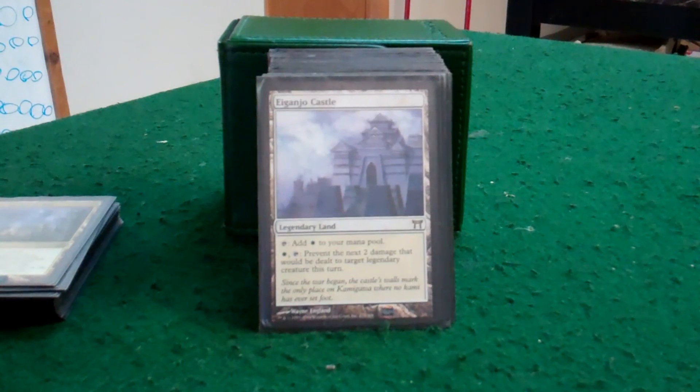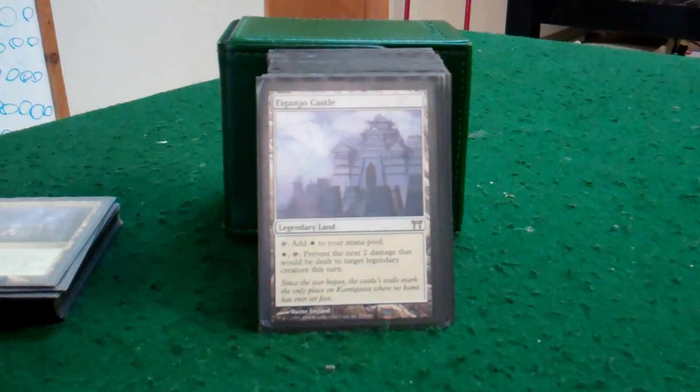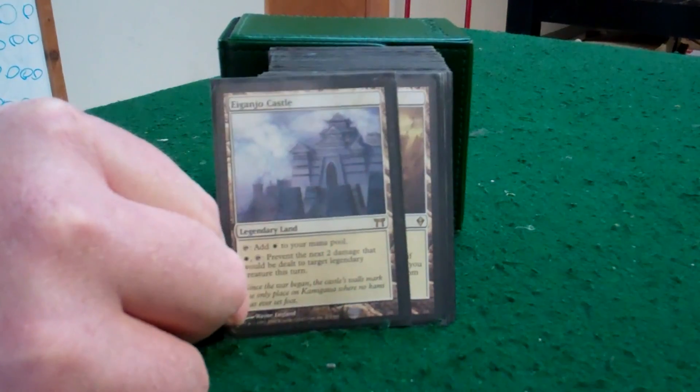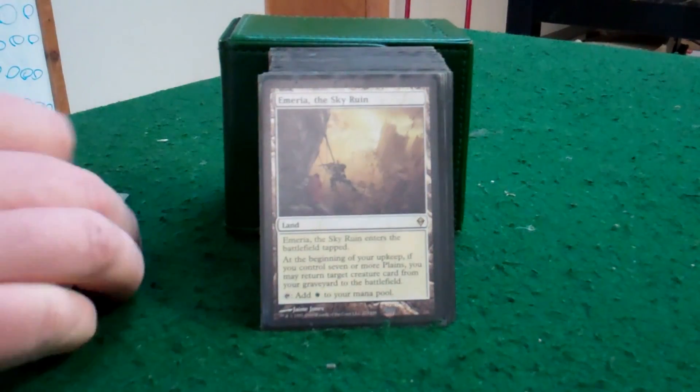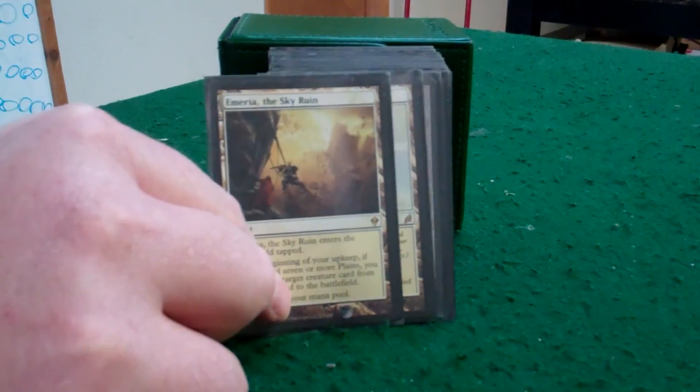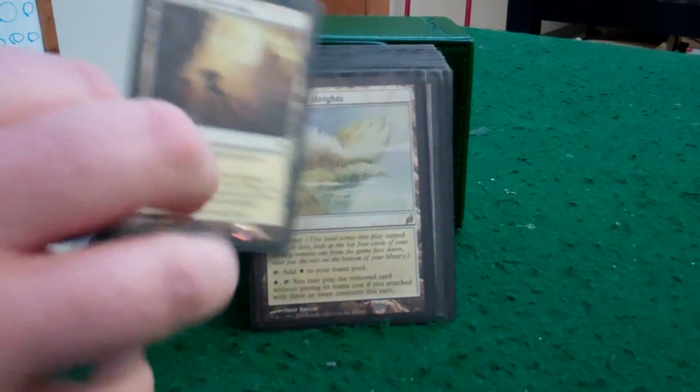Alharu, the castle — this one's nice because you can always protect Kemba from different abilities or other legendary creatures in the deck. Just nice to knock off 2 damage for one land. Emeria Skyruin: if anything ends up in my graveyard, I can just wait until I have 7 plains and start fetching them back. With so many plains it makes it pretty easy to do.